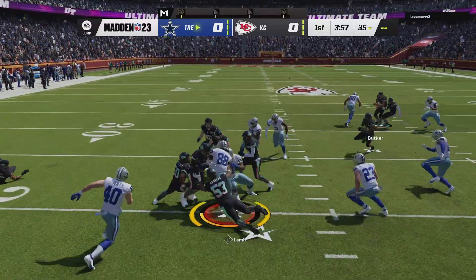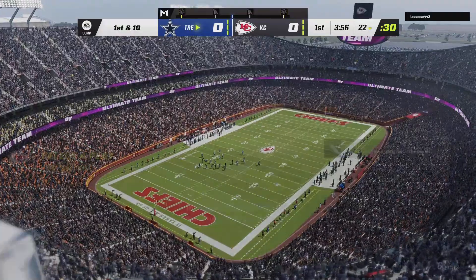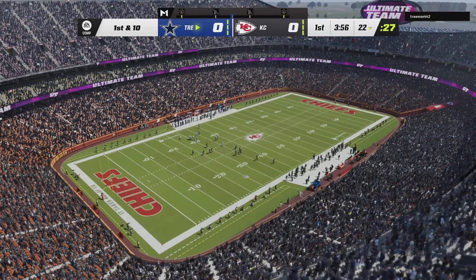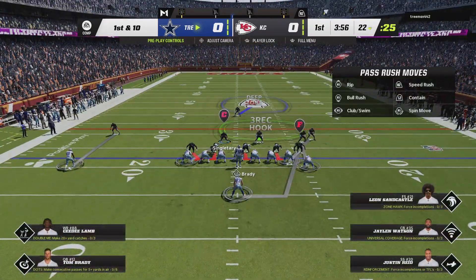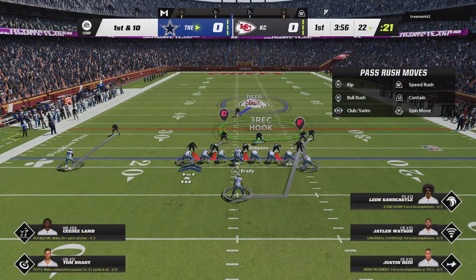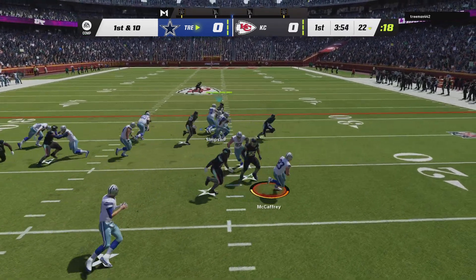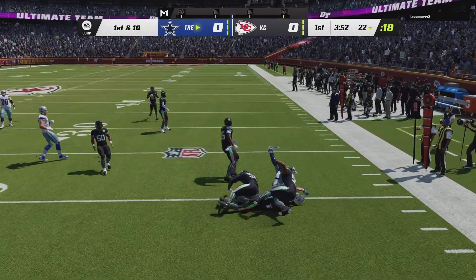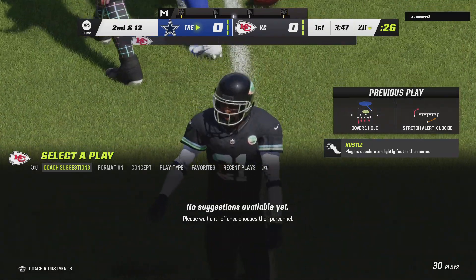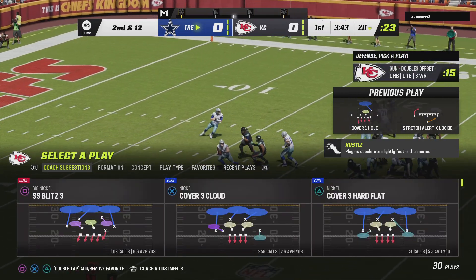The returner takes it from his end zone and returns this to the 22. The drive begins with a run by McCaffrey, and that is the kind of tackling they want to see all game as he'll lose yardage to start things out. It's officially a loss of two on the first play from scrimmage.